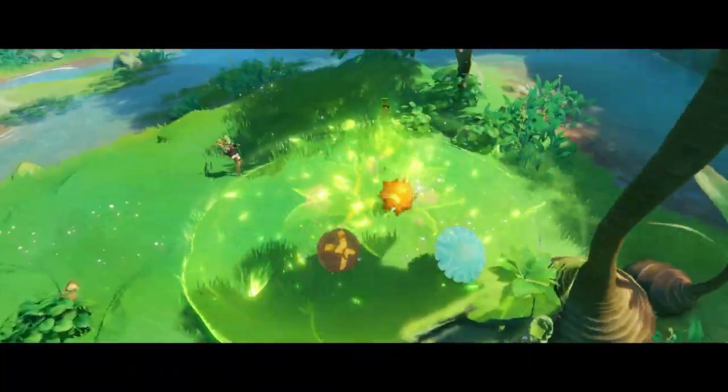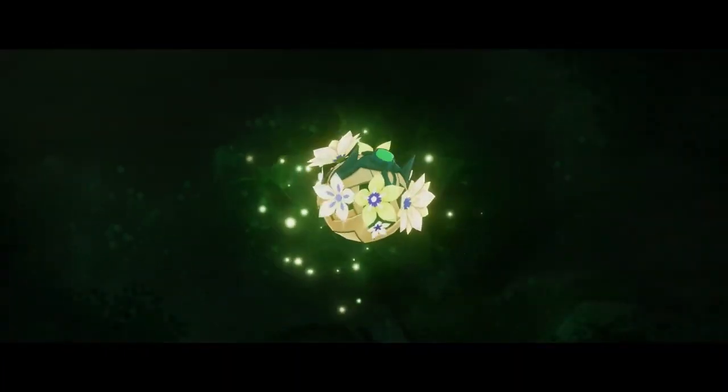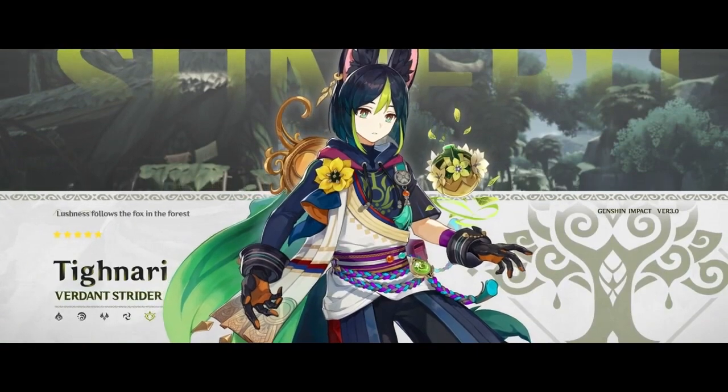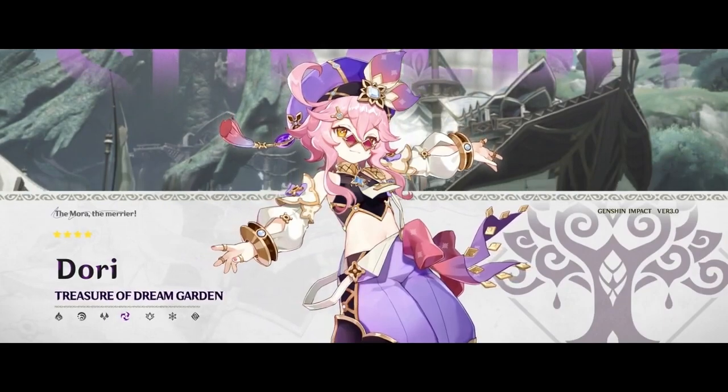First, the new characters: Collei is 4-star, Tighnari is 5-star. Then there's Dory, who is also 4-star and is Electro.